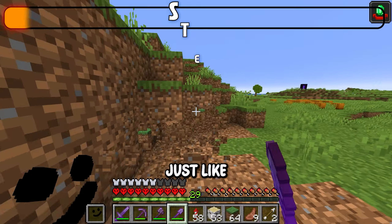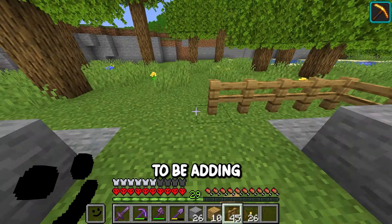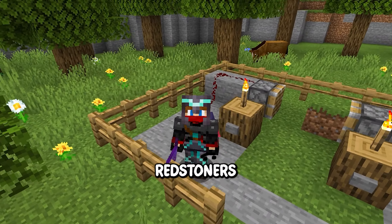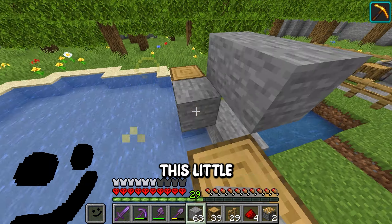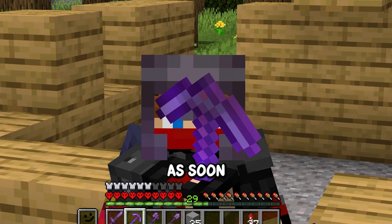Just like the last map, this one is also going to need a spawn area, but we're also going to be adding an extremely complex redstone system which would bring even the best redstoners to their knees — well, apart from that and this little dam thingy, they're pretty similar.